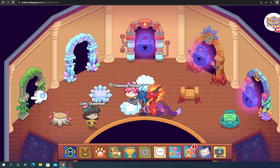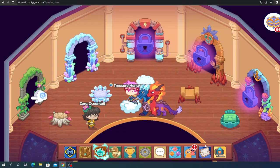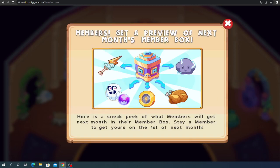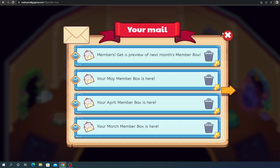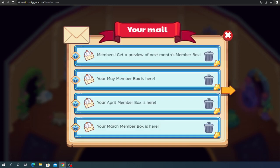It is not out yet, but I have found some interesting information about the storm tower and what's coming. That's because I am a member, and Prodigy showed a member thing revealing what's coming in the next member box. In the member box there are three interesting things: there is a lightning wand, a lightning buddy, and also the currency that is used at the Skywatch. This is obviously hinting that since it's for next month, the storm tower is coming out next month.